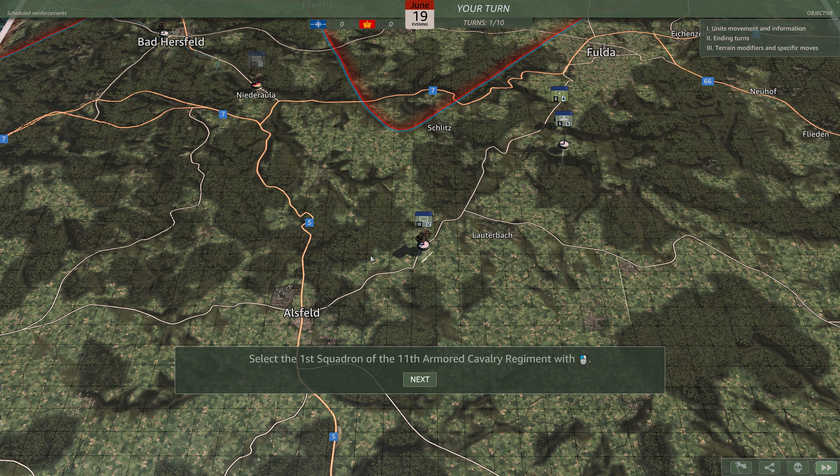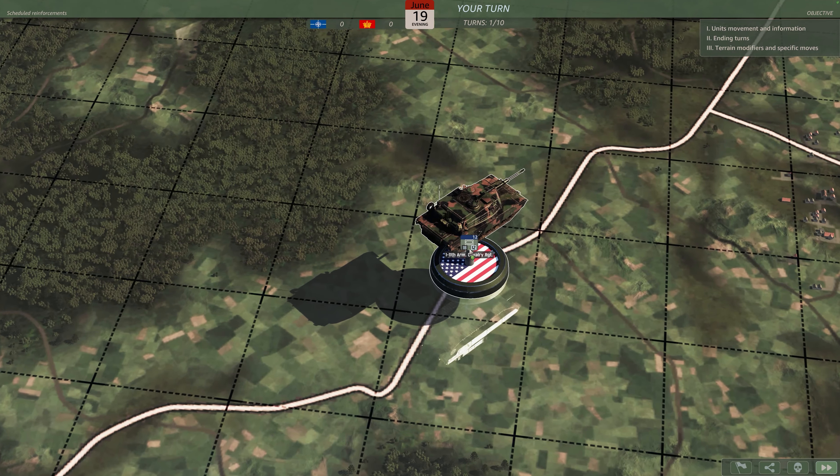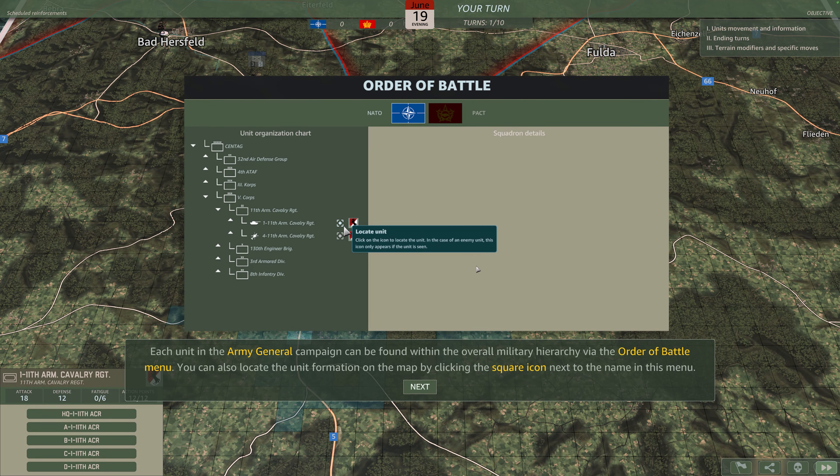Army General lets you command Cold War-era military formations on a massive strategic scale. General, the warning order has been issued. The Warsaw Pact has broken through. We need to reach the town as quickly as possible.